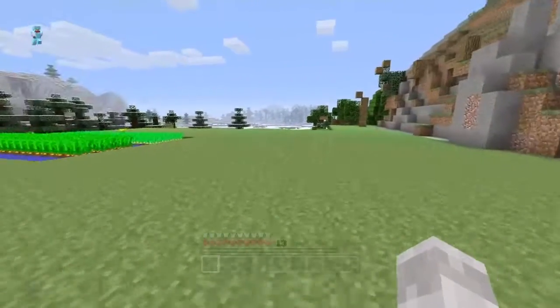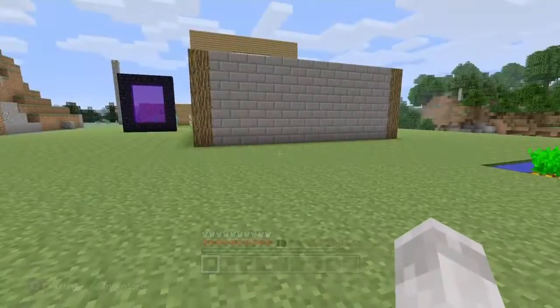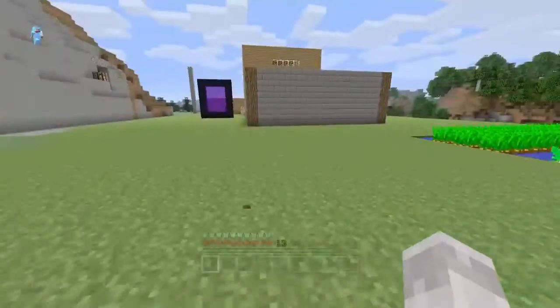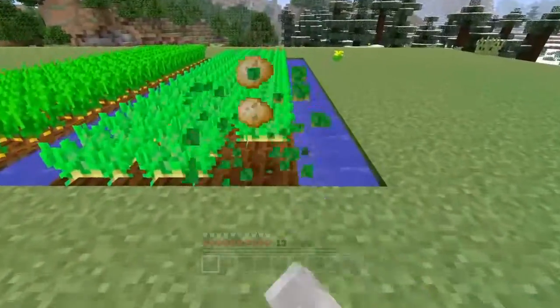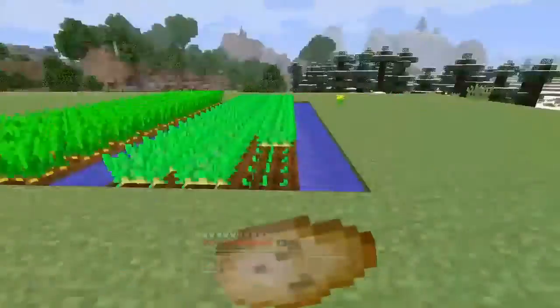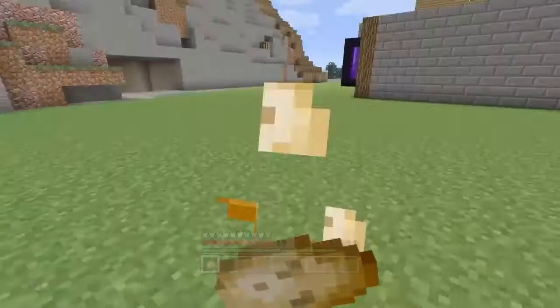Alright guys, I'm going to show you a duplication glitch on this game. It's the same as last video's — the exact same duplication glitch, but with a chest. And if you place the item in the chest, it becomes duplicated.